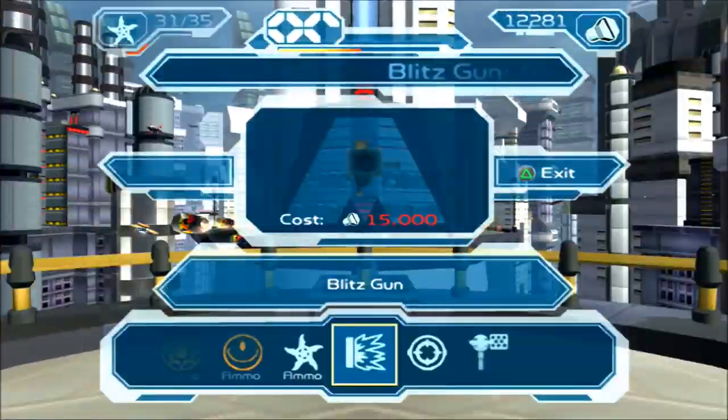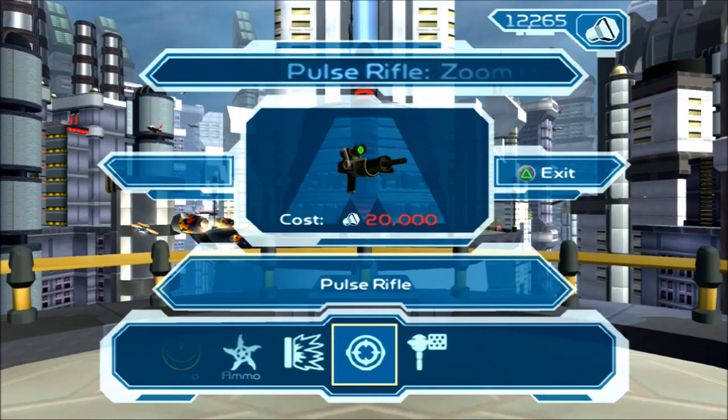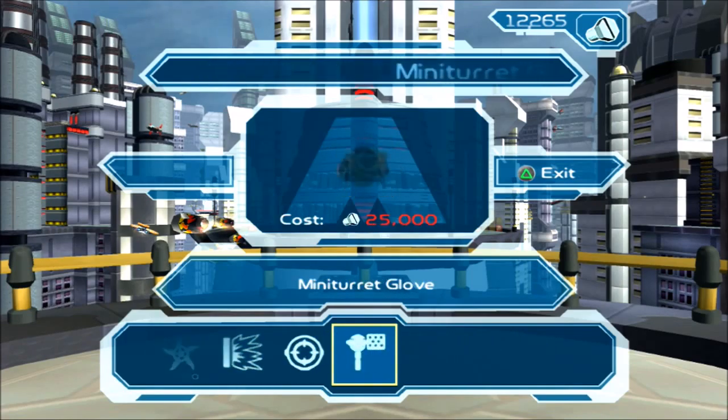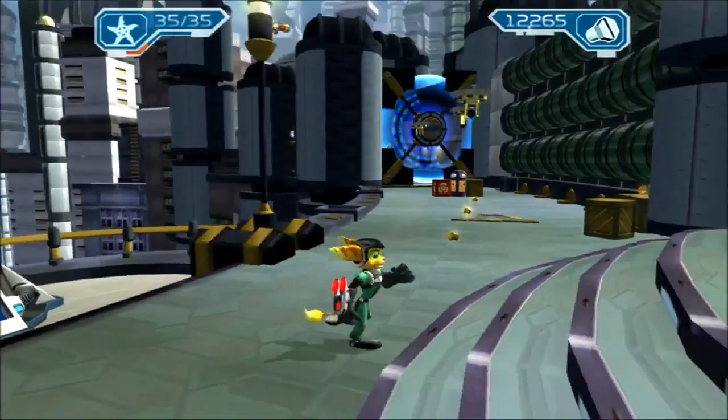Won't be seeing him on any other planet, to my knowledge. So anyway, we come over here and I'll max out ammo. And now we have the pulse rifle for 20,000 and the mini turret glove for 25,000. So we haven't even been able to get the blitz gun, and we're already hooked up with two more weapons. So that's a little nerve-wracking.